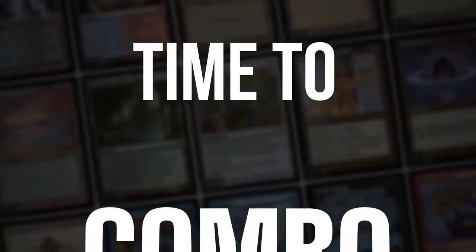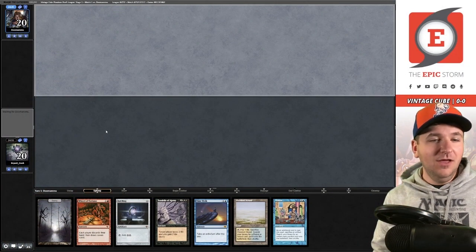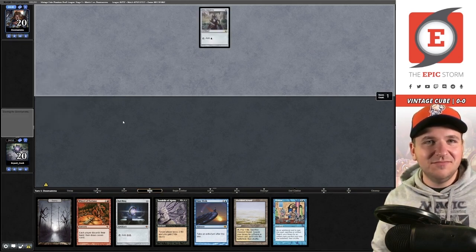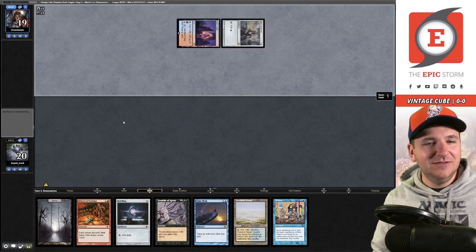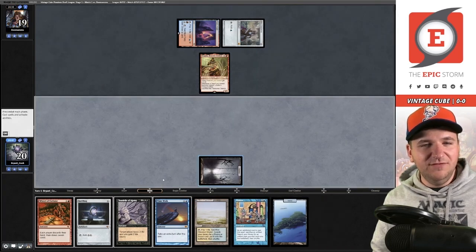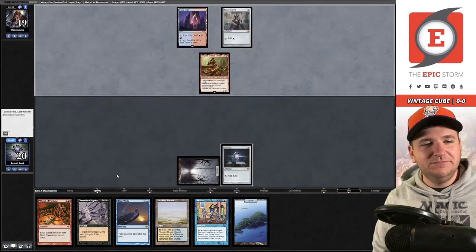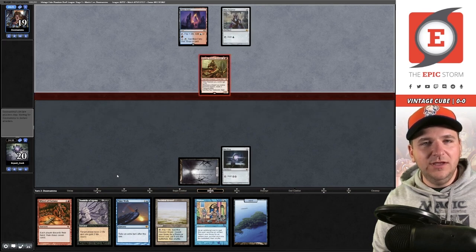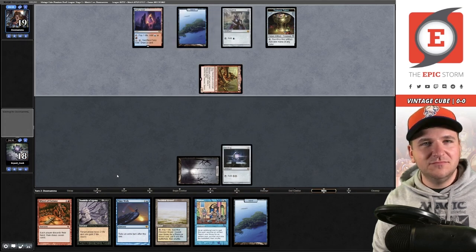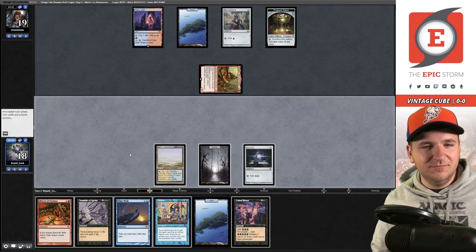Turn one Tinker — don't mind if I do! Keep. I am very excited about this. Mox Sapphire into Fiery Islet — that's scary. Magda on the draw. I want to look a little more innocent, so I'm going to lead on Swamp and Soul Ring instead of Island. Maybe I did the opposite by leading on Swamp, not sure. The Dwarf will get in and create a treasure — the poor person's Ragavan. I don't think I'm supposed to jam Tinker into this, just passing the turn.